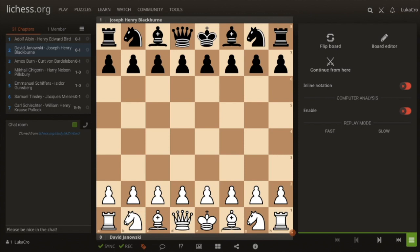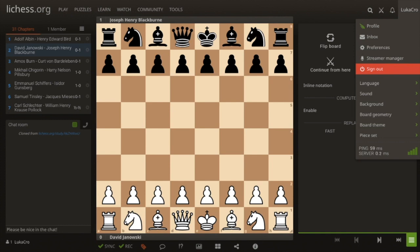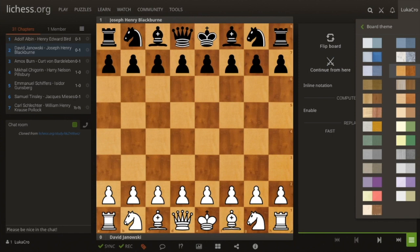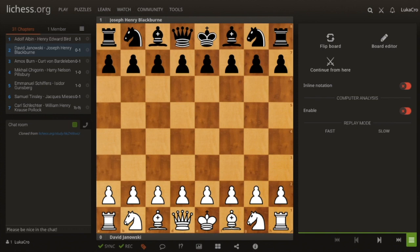Hello there! I'm starting a new series called 'Find the Best Move.' The idea is to take a random position from a game at around move 20, then try to find the best continuation for the winning side. It's very similar to Heisman's 20-minute exercise — go to move 20, stop, analyze the position, and try to find the best move.